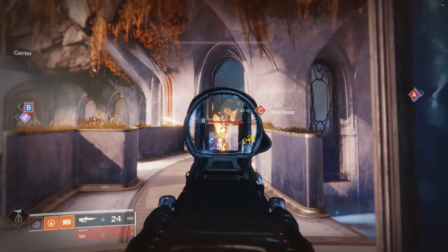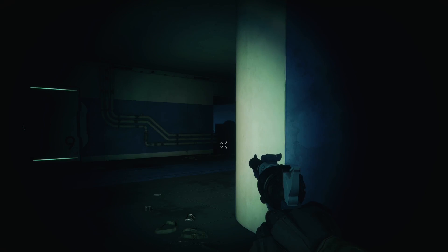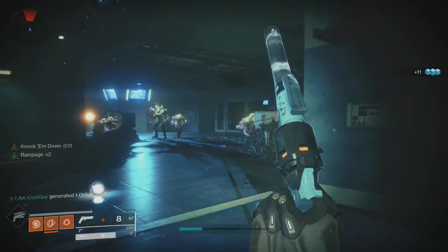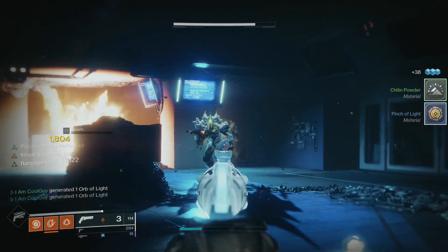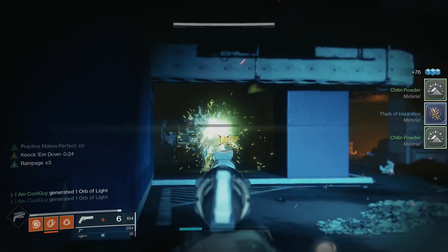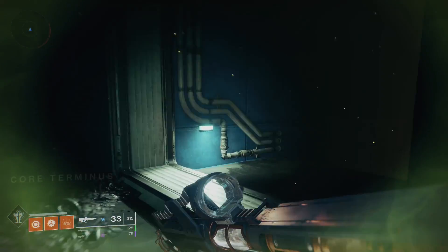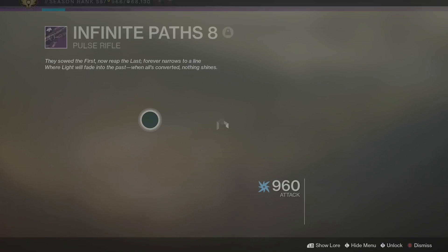For PVE, a while back we talked about a rare perk combination — Dragonfly Rampage, only on the Trust and Ringing Nail, using Dragonfly's secondary damage to proc Rampage. This season, another rare perk combo has come up: Demolitionist Dragonfly. This is the main draw to Infinite Paths. When you get kills, Demolitionist gives you grenade energy. You headshot an enemy, Dragonfly goes off — each enemy caught in that explosion procs Demolitionist, each one grants grenade energy. One enemy taking out another group can get you your whole grenade back.